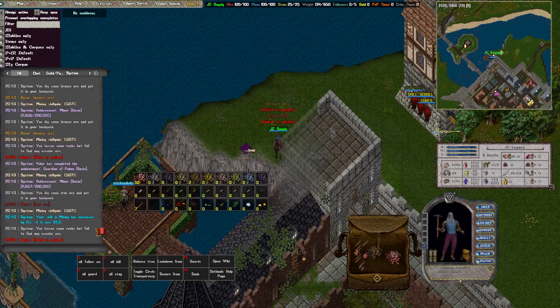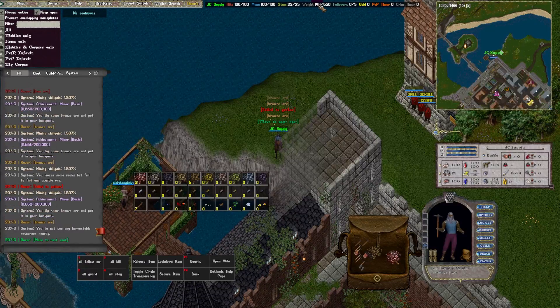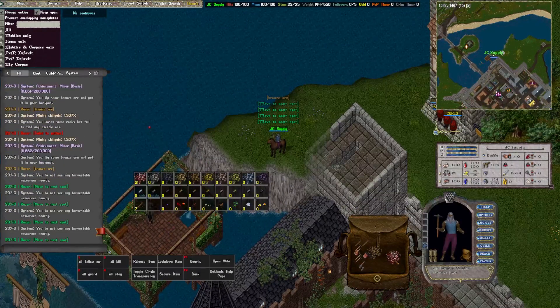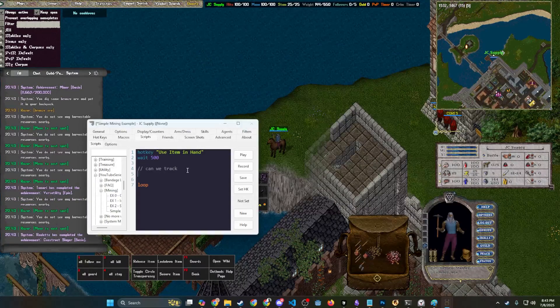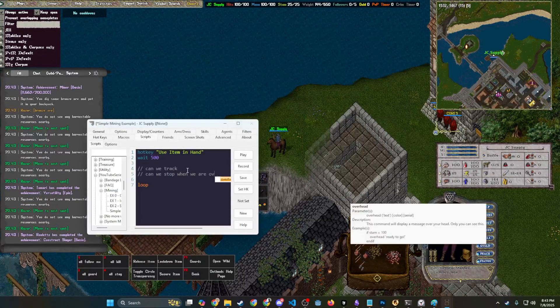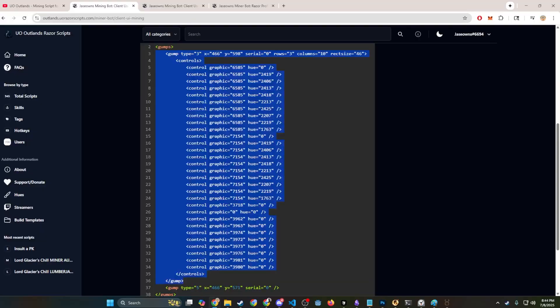We've got some bronze ore here. My weight is getting a little bit higher. With a script, this is where you can start adding additional logic. Some people might ask: can we track weight, stop when overweight, auto recall, hide, add to a pack horse, or smelt? This is how the scripting life goes — you start very simple and then start adding additional logic. We're not going to add all of that in this video.